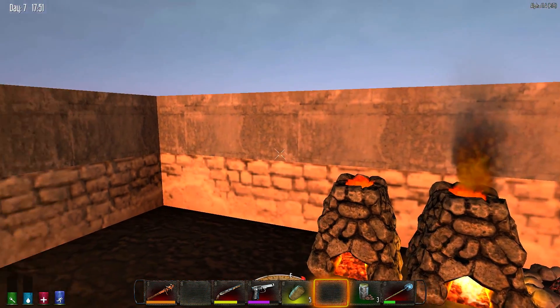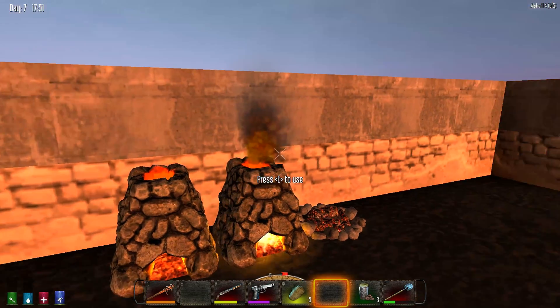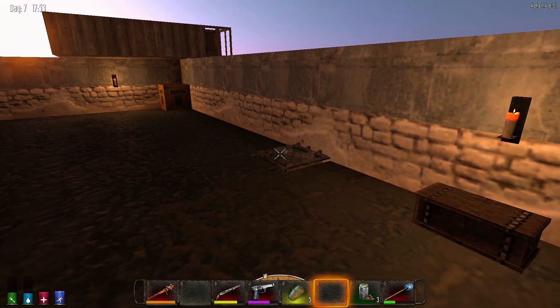Alright, I got more cement cooking up right here, and I got myself about 252 cobblestone rocks. I need to go get some more as soon as that cement's going, and we can put some down.